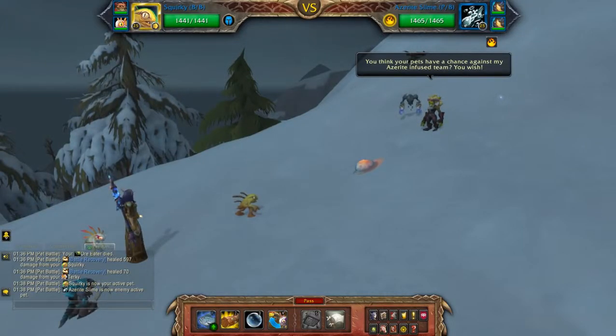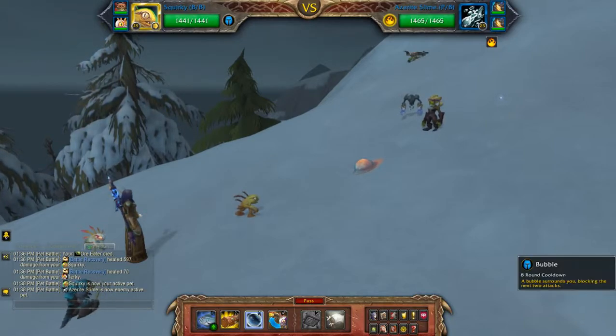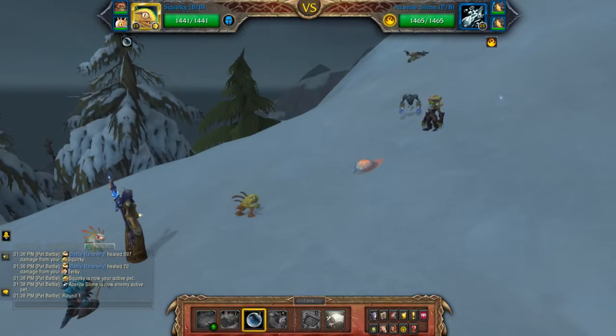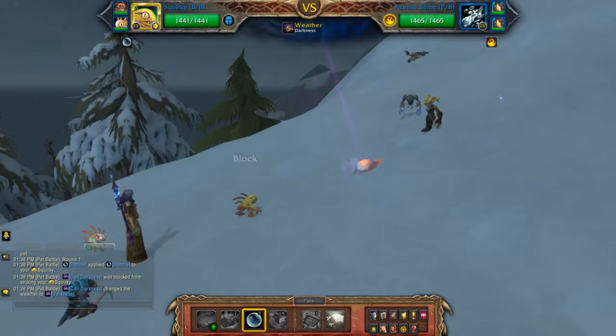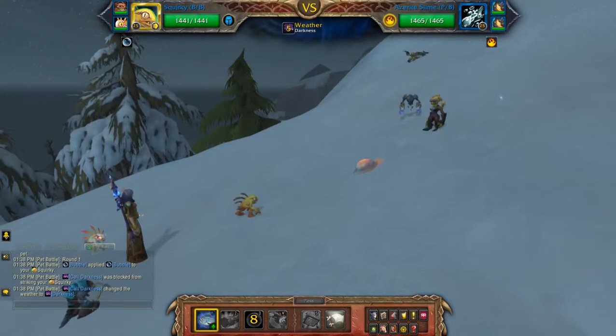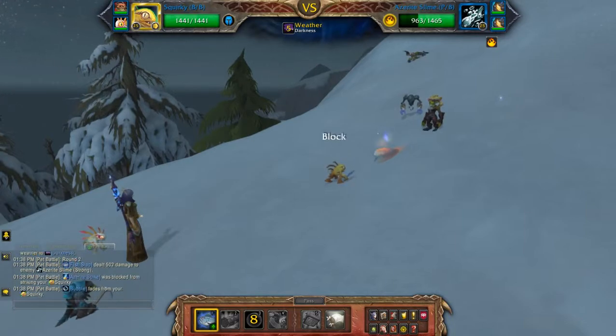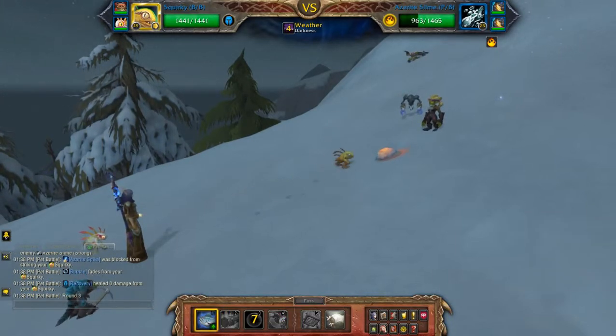Hey guys, this will be my humanoid team against Fizzy Spark Whistle. As usual, patrons will have access to the rematch strings — a special perk for those who support the channel. If you're not sure what a rematch string is, you can check out the link below, but essentially it allows you to auto load all of the teams that I use, which saves a lot of time if you follow a lot of my strategies.